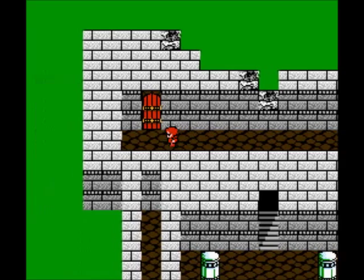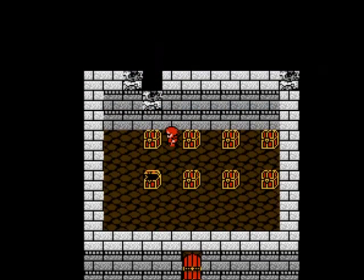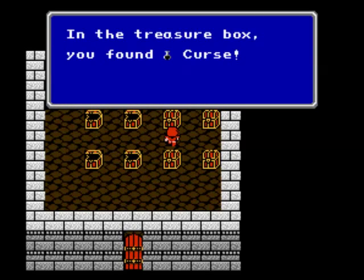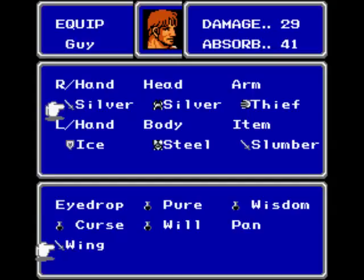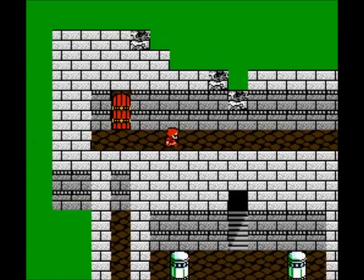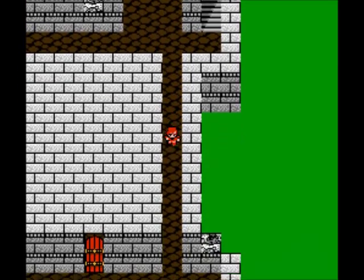And you absolutely want to get that up to speed as quick as possible for Furion. Right here we get a Soft, an Eyedrop, a Pure Potion, a Wisdom Potion — I'll go over these in a moment — a Curse Potion, totally useless, a Will Potion, a Pan, and a Wingsword, the Almighty Wingsword! Now let's check that out — we actually want to give this to Guy here. Take a look at his damage: from 29 to 51. Holy cow, that's a pretty abusive sword. And there's nothing in this room right here, but there is something in this room.